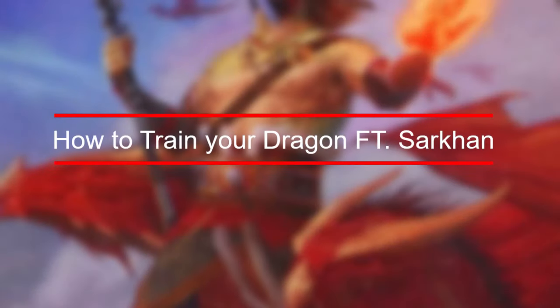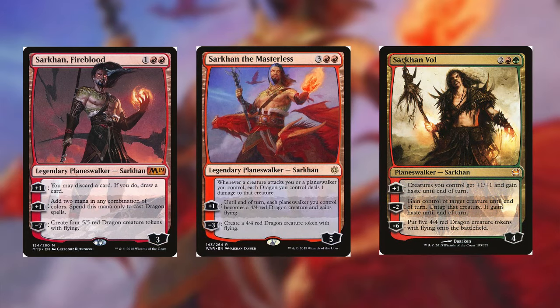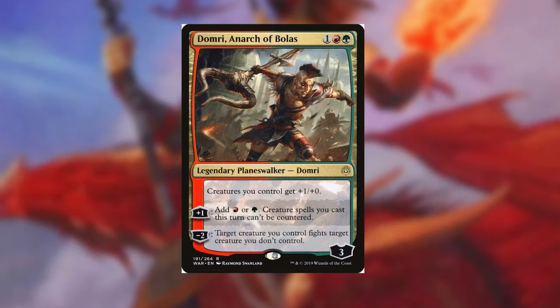Moving on to planeswalkers — Sarkhan is the dragon king and works best with dragons. We have Sarkhan Fireblood, Sarkhan the Masterless, and Sarkhan Vol. Sarkhan Fireblood is great because he adds two mana of any combination to cast our big dragons. Sarkhan the Masterless can make a dragon to protect himself, and his ultimate is great — if we have five dragons and an opponent has a 5/5, each dragon deals one damage to it, essentially killing it. I also want to briefly mention Domri Anarchobolus, who acts as an anthem giving our creatures +1/+0, acts as a mana dork, prevents our creature spells from being countered, and provides a way to remove creatures as long as our dragons are bigger.